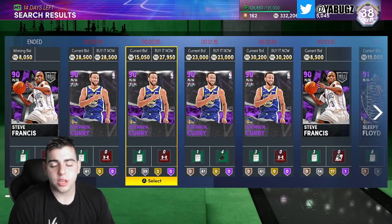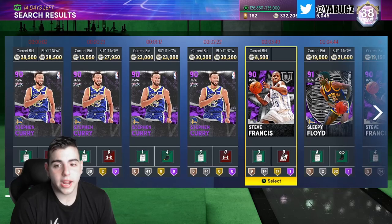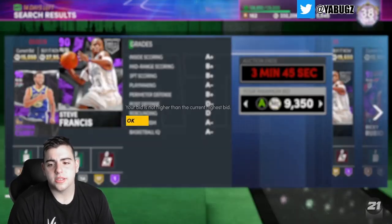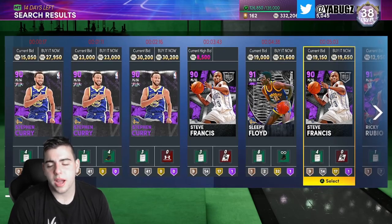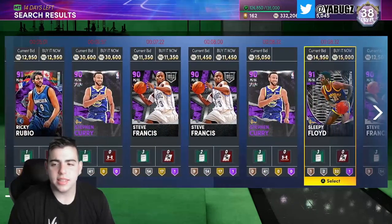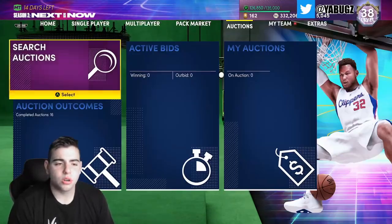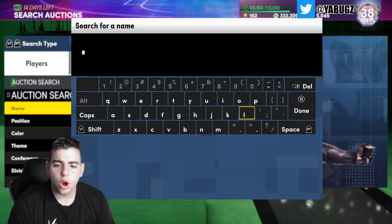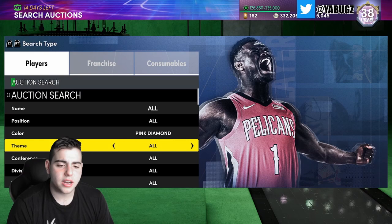His jump shot is money too. I'm gonna try to get him for 8,500 MT. Right now I think it's worth investing in some budget cards — whether it's Steve Francis or others. Another snipe filter that's intriguing to me is the Loyalty snipe filter.